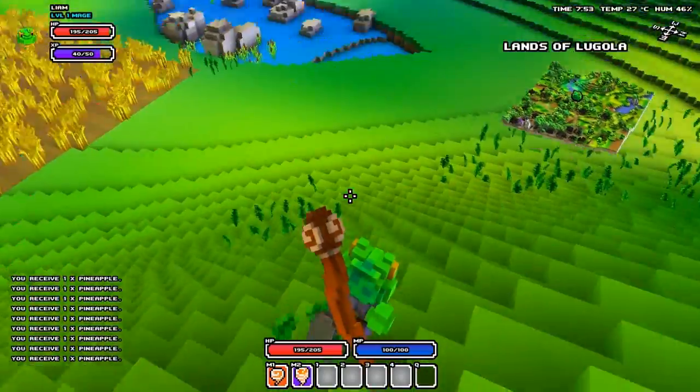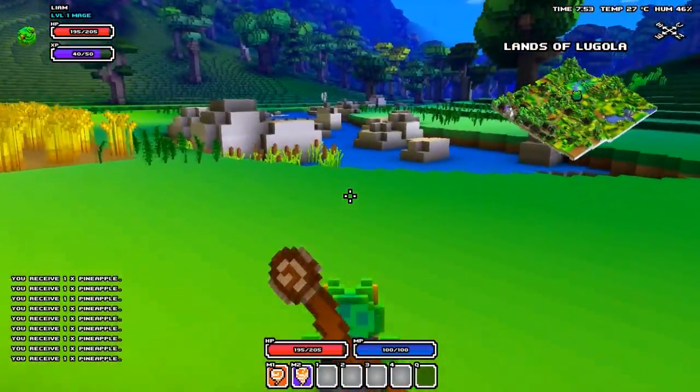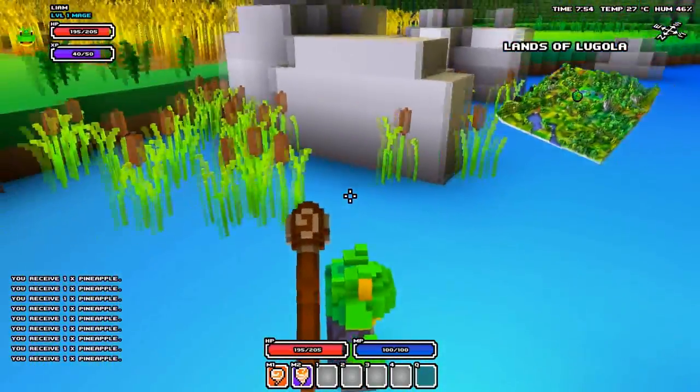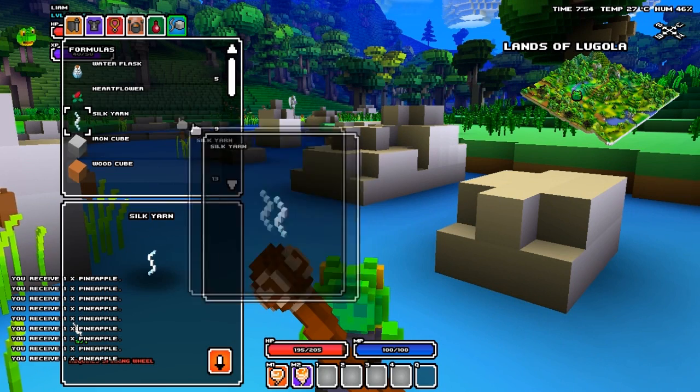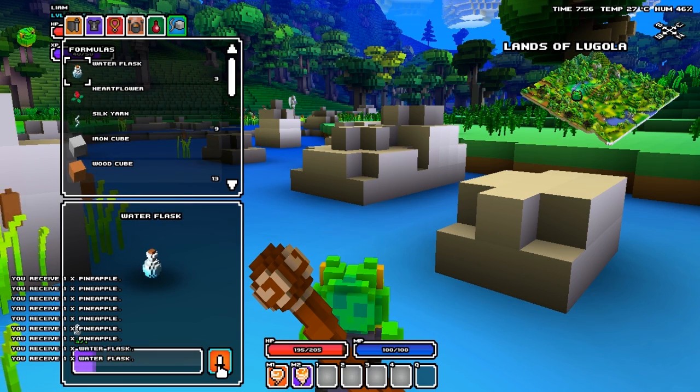After you have purchased your flask, you need to find a stream of water because we are about to fill our flask. Streams are easy to locate on the minimap — they're just a line of blue. Jump in the stream and open your crafting menu by pressing C. Continuously click the crafting icon for water flasks; you need to be standing in water, but it's very simple to do.